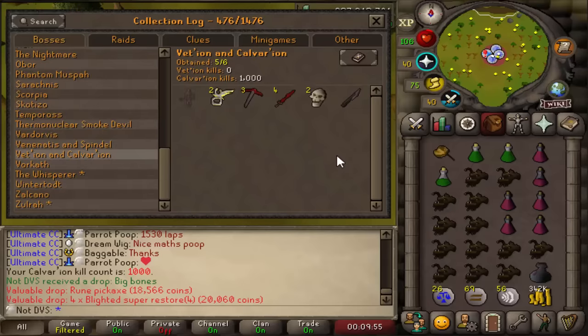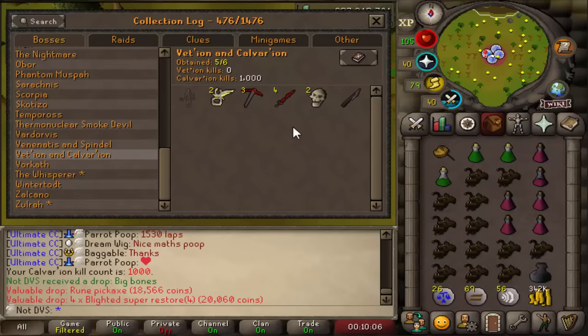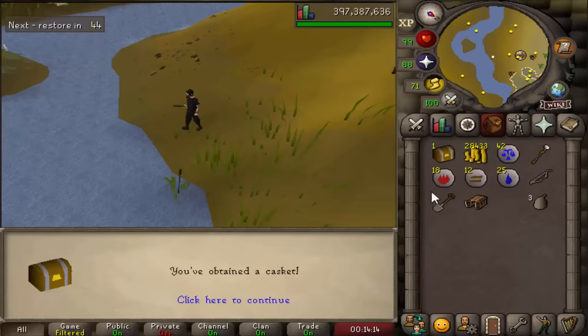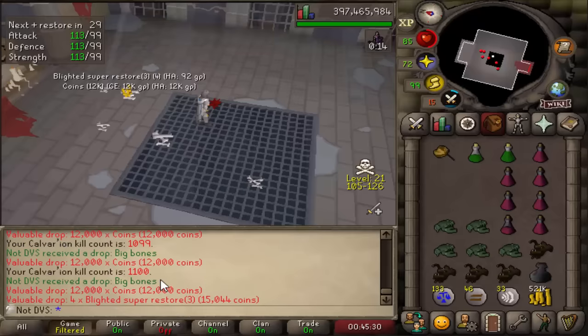To give you guys an update on what the log's looking like after a thousand kills: like I said before I haven't really gotten too many uniques — it's only been the one dragon two-handed sword since maybe around 400 kills. So it is all slowly evening out. I didn't even realize I was close to 108 hitpoints. And here is another elite casket — nothing from that one. There is 1,100 KC.